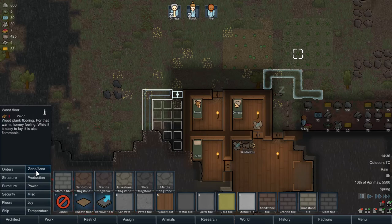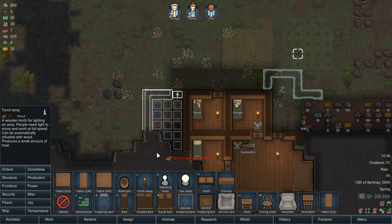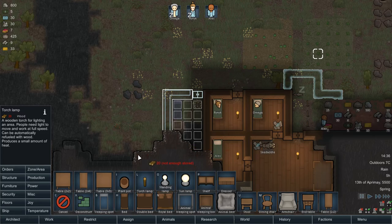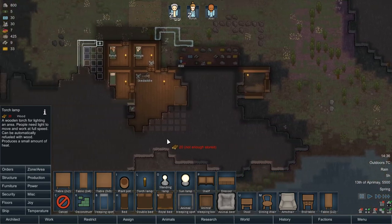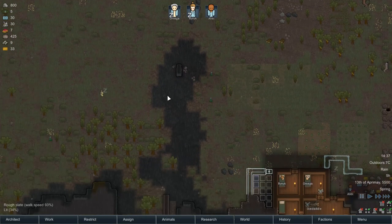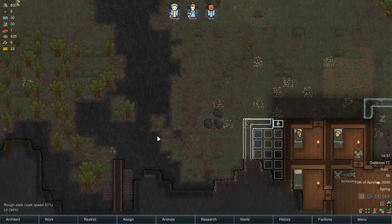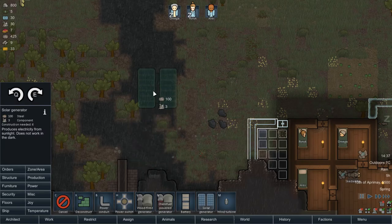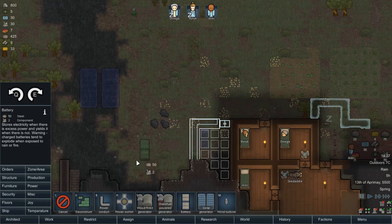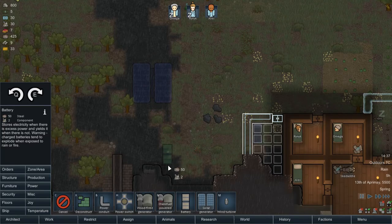Wooden floors, furniture, bed - and we'll put a light in there. Now for our fridge, we need to get rid of the steel at some point. We'll use this road area here because I don't think we can grow anything on that. We'll get some power going. We need a battery because we need to power our fridge - but solar panels only work during the day, so we need to charge a couple of batteries so they work at night.